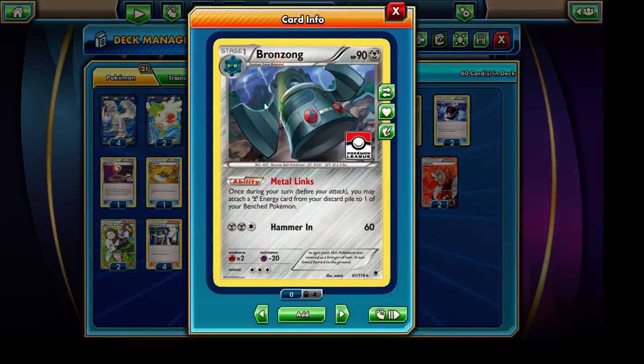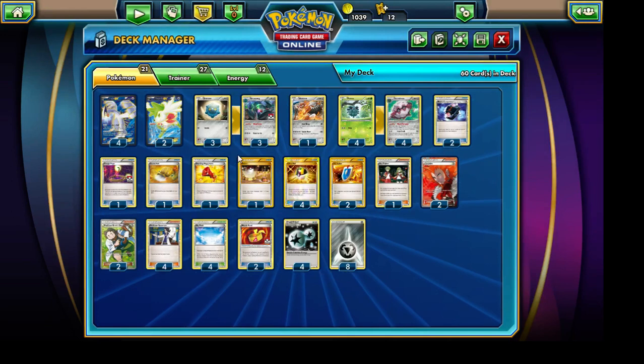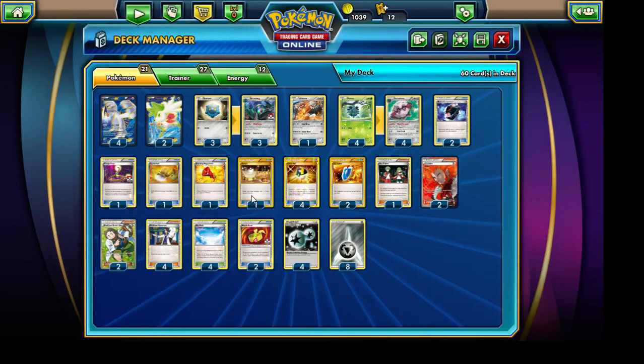We're also running a total of 3 copies of Bronzong. It has the Metal Link ability, which is going to provide a lot of energy acceleration for Lugia EX so that we can ideally get it going in a single turn or two. Unfortunately there's no more Keldeo EX in the standard format, so we're going to have to run a couple of Switch cards. We're running a single copy of the Escape Rope and a single copy of the Switch, but it shouldn't give us too much of a difficult time.